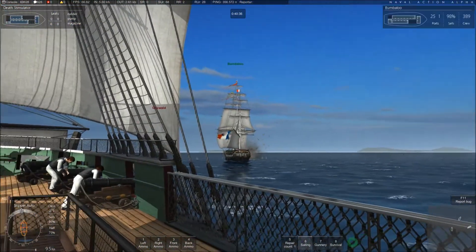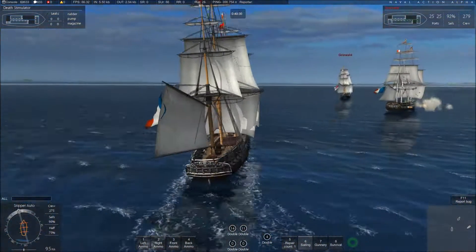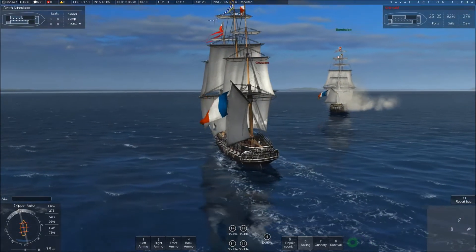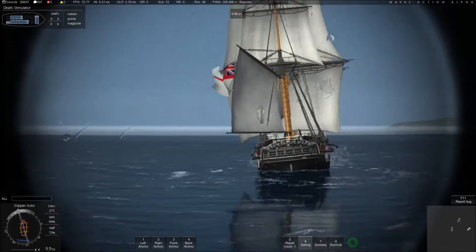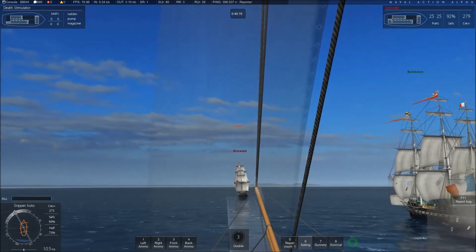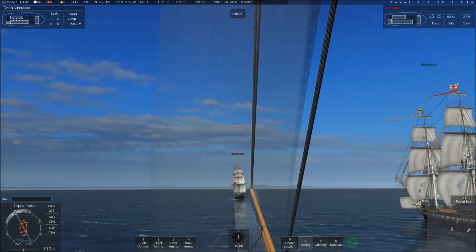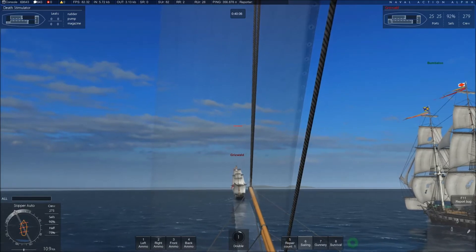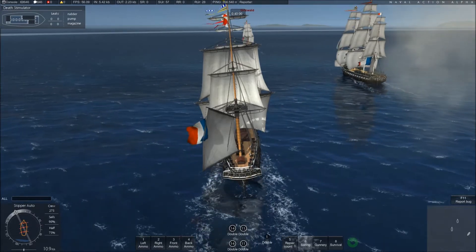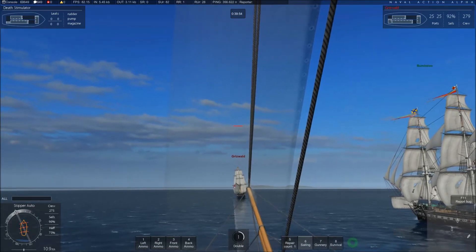However, he does get a final blast off against our Constitution — doesn't go too well for him. And now we begin the pursuit. Just add insult to injury — have some shots fired in your general direction that don't actually hit you, and don't have an effect on you, because you've already died. All falling short. Now begins the final stages of the match where we will hunt down and sink Griswold in his Trincomalee.